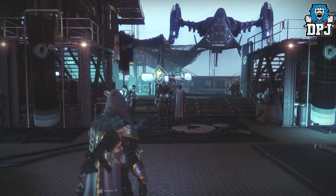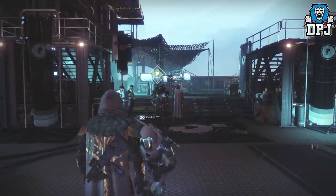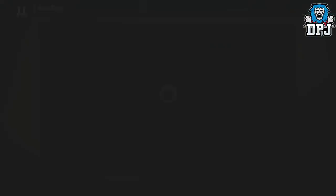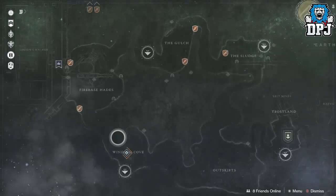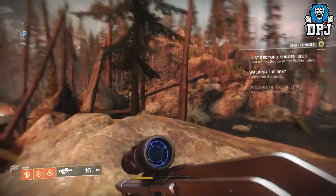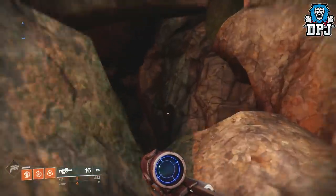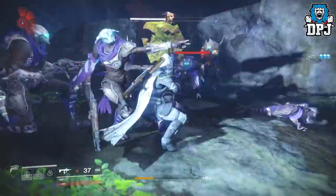If you don't know about this, it's basically a loot cave — a Lost Sector token farming location. Up on Earth in the EDZ, I'll show you exactly where to go. You want to load into the Winding Curve area. Once you've loaded in, there's a Lost Sector right in front of you. Simply jump down into the hole, eliminate all enemies, and destroy the boss.